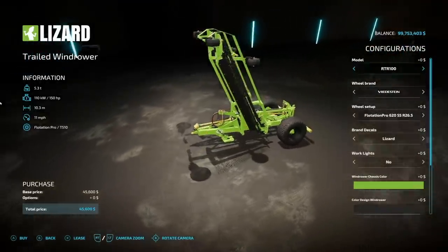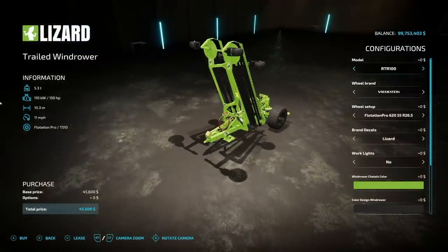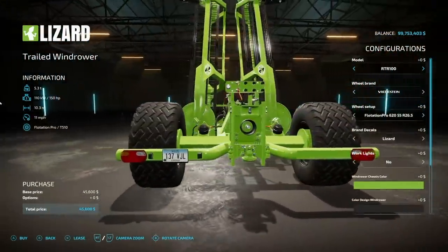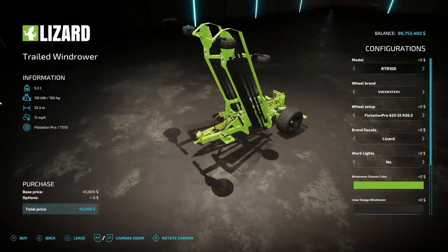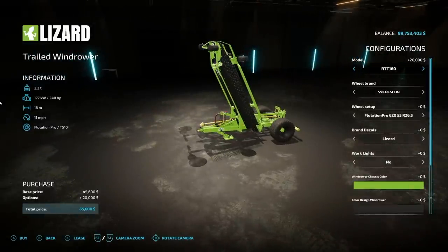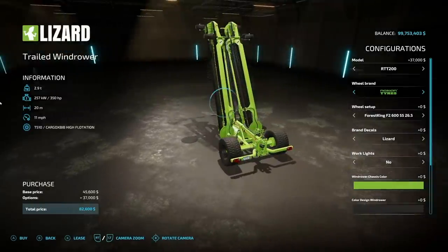Here's another mod we've been waiting on — the Lizard Trailed Windrowers. We also had the front windrow updated a few days ago, and now the trailed version is here. This is a windrower with a trailer hitch and PTO, with PTO pass-through and another trailer hitch, and you can even put a three-point adapter on the back. It requires 150 HP for the 10.3-meter version, 180 for the 12-meter, 240 for the 16-meter, and 350 HP for the 20-meter version — that's insane!